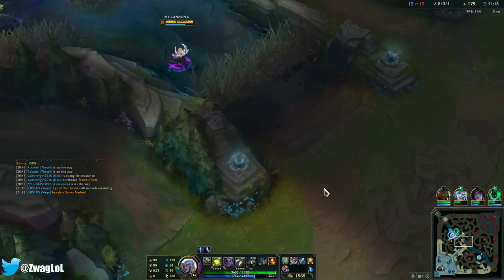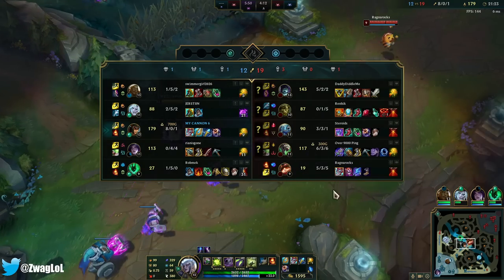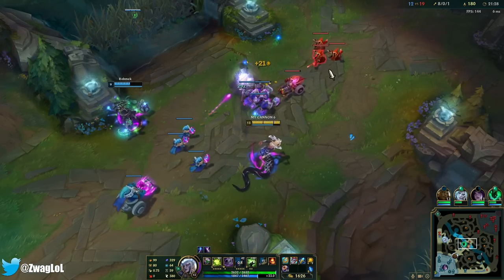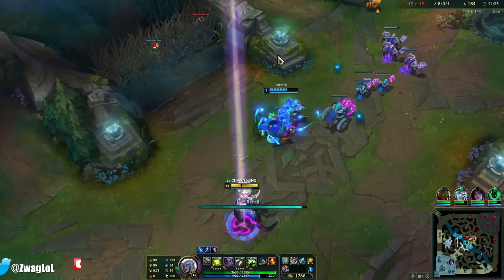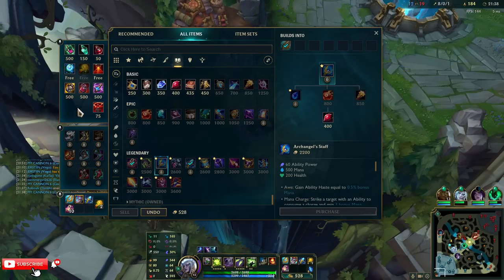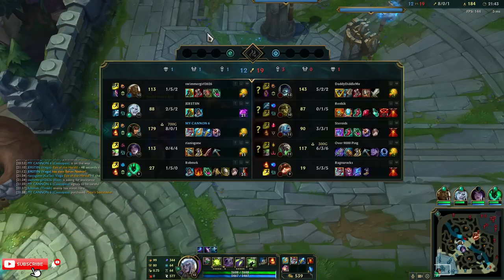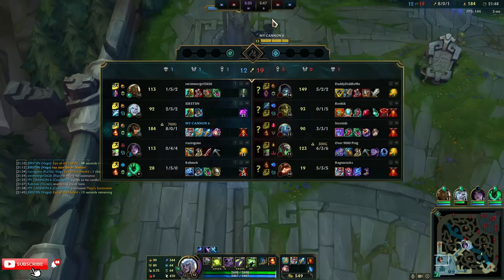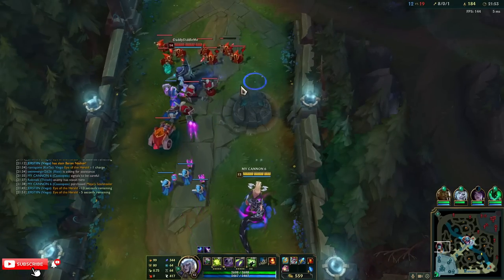I need to buy a sweeper — this Teemo is going to be very annoying with double burn. Lane phase ended a while ago, we've just been roaming. Let's do Majai's and a sweeper — Majai's gives us more move speed. Next I want to go Deathcap; Cassiopeia really likes ability power. Don't go Demonic on her — I would get it if you're behind, but more damage the better.